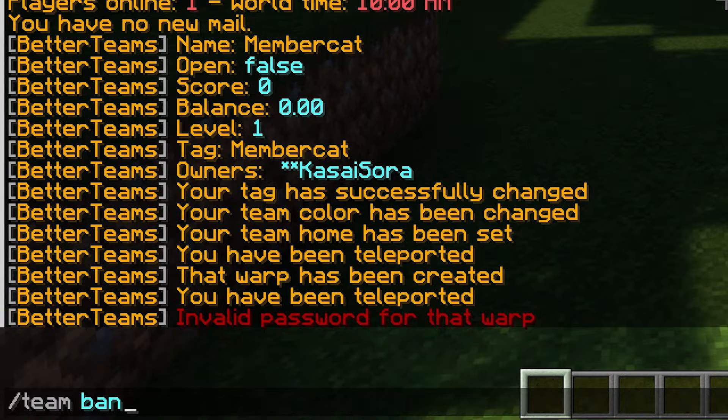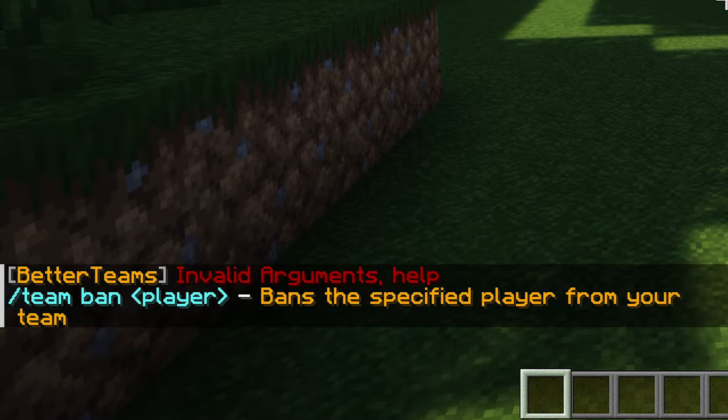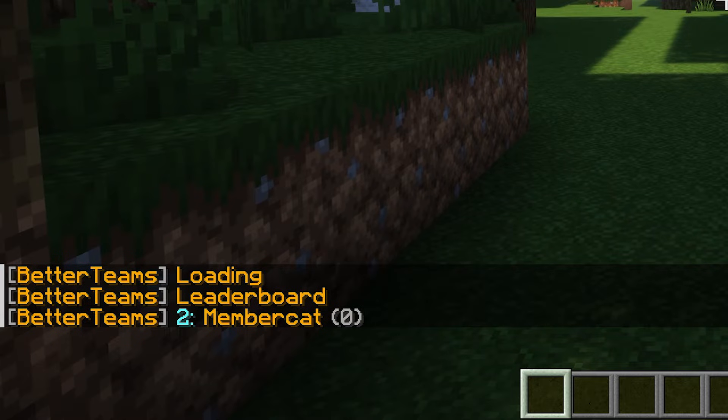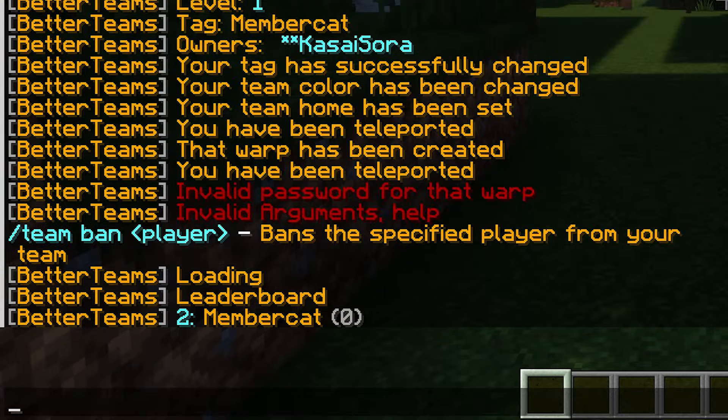Now you can use slash team ban to ban people from your team. I got no one in my team, but if you do have people in your team, you can ban them. There's also the slash team top command, which you can use to see who are the top ranking teams. These are of course the teams with the highest score and with the highest level.